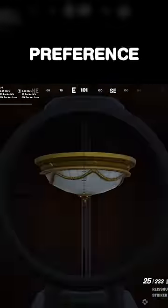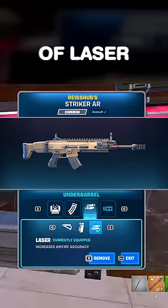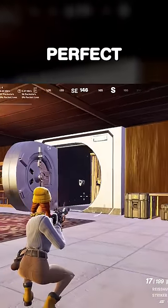When using assault rifles, the scope for the most part will be preference. Drum mag will allow you to spray for longer, and the combination of laser and muzzle break will give you perfect hipfire accuracy.